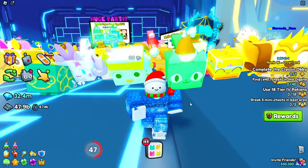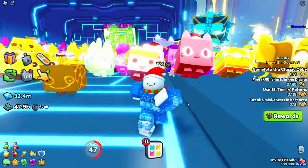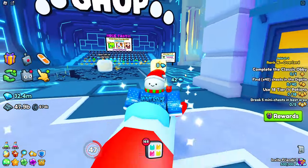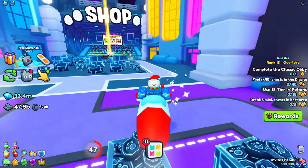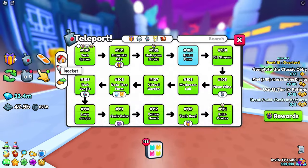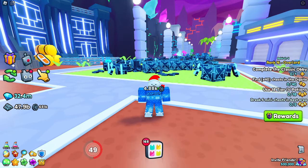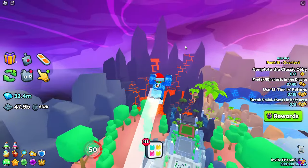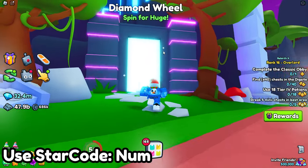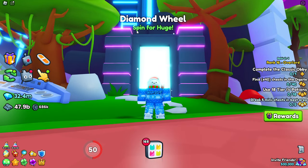The new update log talks a lot about new ways that you can obtain huges, as well as obtaining possibly up to 7 different free huge pets. My goal today is to make your chances the best as they can possibly be for every single one of them. The first and by far the least hardest one to get is inside of Area 109. If you travel to the tech jungle right over here, you will see there is a diamond wheel game mode which you can do for a huge. Let's go ahead and enter it.